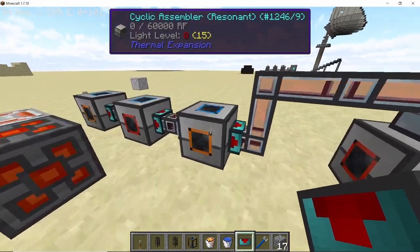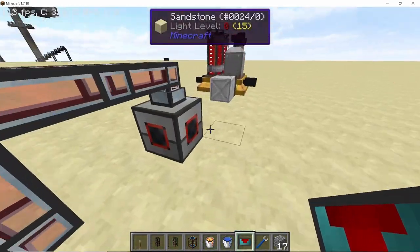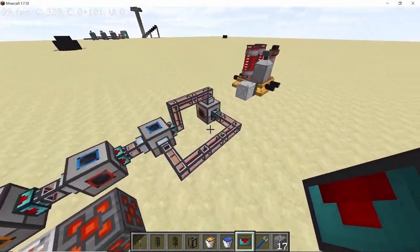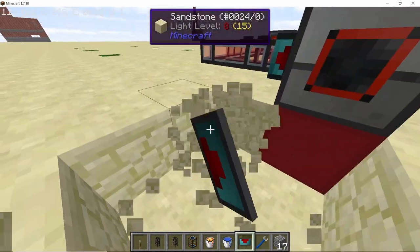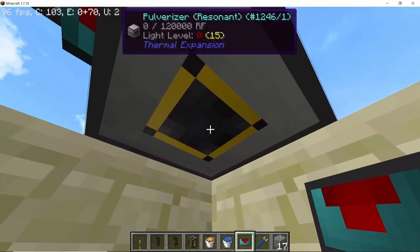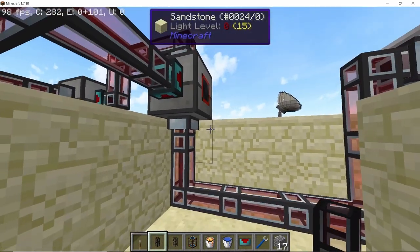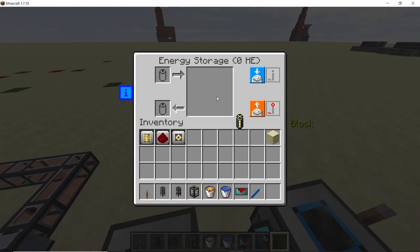Now we want the sand output to go back into the cyclic assembler, so set the back side of the cyclic assembler to input, then connect the back side of the second pulverizer to the back side of the cyclic assembler. For the main output — the niter — connect the bottom side of the second pulverizer to an iron crate, since without augments you can't change which side does what on the pulverizer. With that, all niter will end up in the crate.